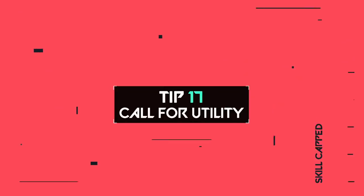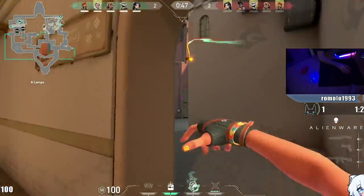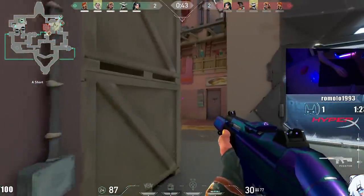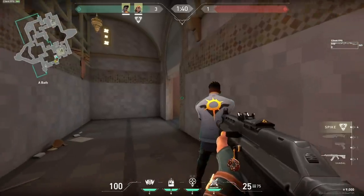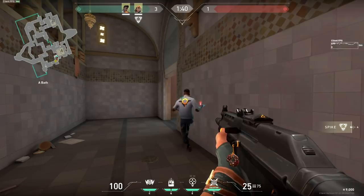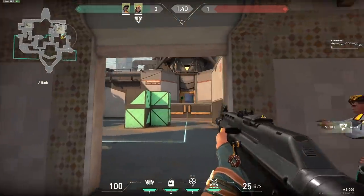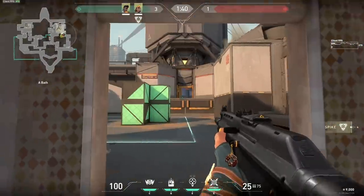Tip number 17: call for utility when you need it. Often your teammates won't know how to utilize their abilities, so help them by asking so you can coordinate plays together. For example, if you have a Breach or Phoenix, call for a flash before going into a site. If you have a Brimstone, call for smokes before attacking.